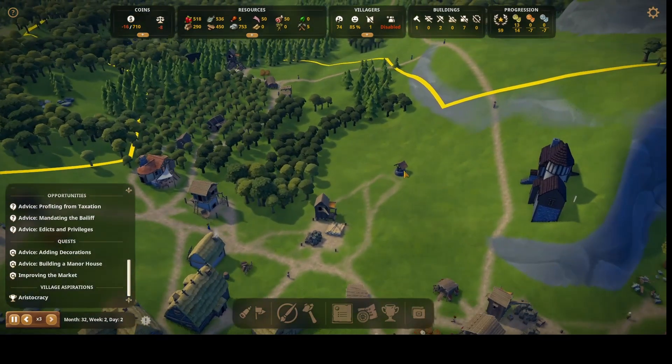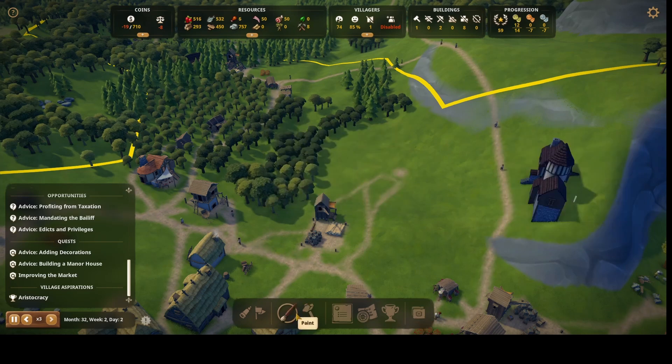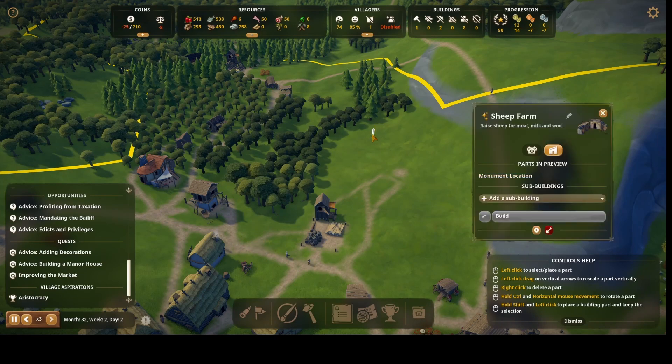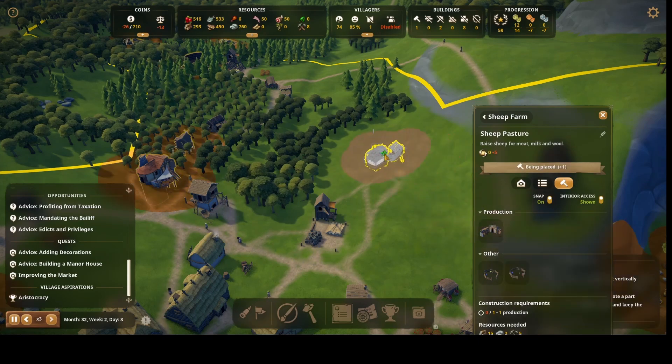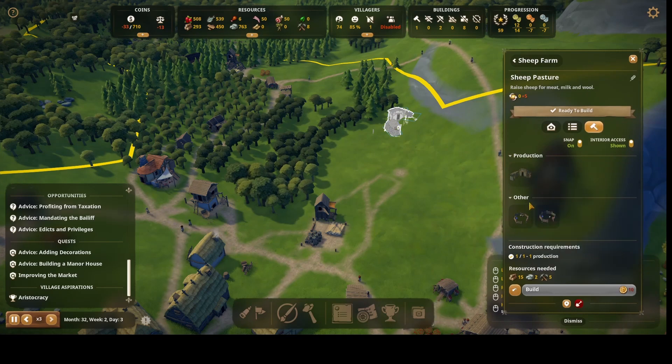The housing situation — if they won't build there, no sense having it. Let's get the sheep thing placed over here. The sheep pasture — there's the negative influence zone shown in red. We'll do two of these: one there and one here. This is going to help a lot with what I need.